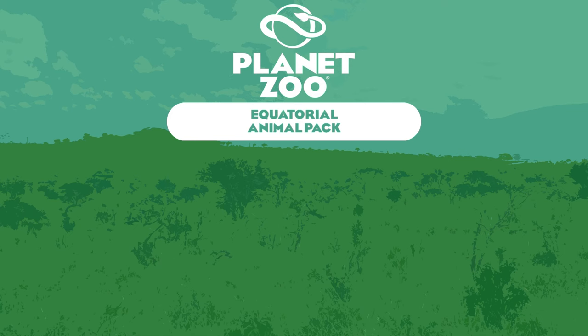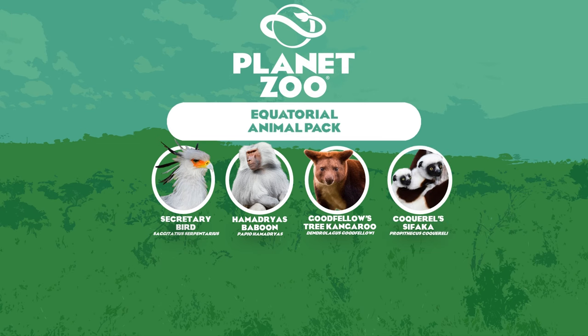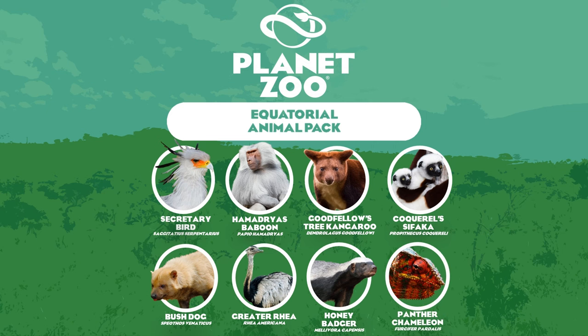For the Summer DLC we have the Equatorial Animal Pack, a DLC I've been throwing around in recent weeks. If this were to be our last year of support, I would like a very diverse animal pack rather than being centred on a specific region, as there are many animals that could still make it into the game from all around the world. The pack would contain the Secretary Bird, the Hamadryas Baboon, the Goodfellow's Tree Kangaroo, the Coquerel's Sifaka, the Bush Dog, the Greater Rhea, the Honey Badger, and the Panther Chameleon as the regular exhibit animal.